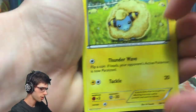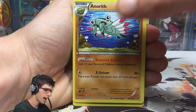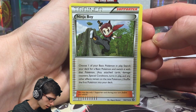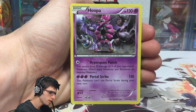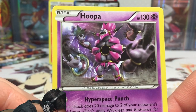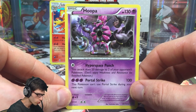We've got a Mareep, Bergmite, Foongus, Joltik, a Litwick, a Pokémon Ranger, a Dwebble, and a Ninja Boy — Pokémon Ranger and Ninja Boy in the same pack, that's pretty cool. Feel free to pause and have a read of what Ninja Boy does — it makes the game very interesting. We've also got a Litwick with Slightly Simmer and a Hoopa regular rare. I absolutely love the computer-generated art on this card — it looks amazing. It's got Hyperspace Punch and Portal Strike.